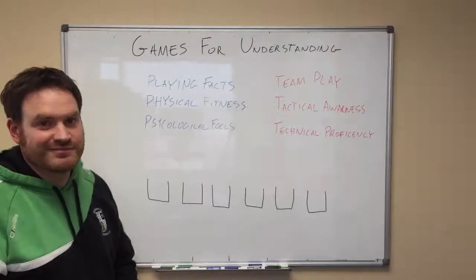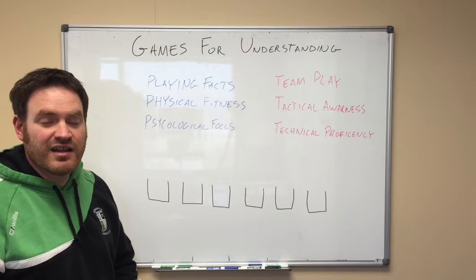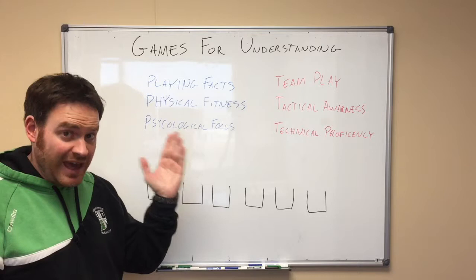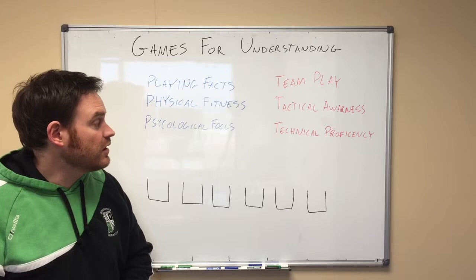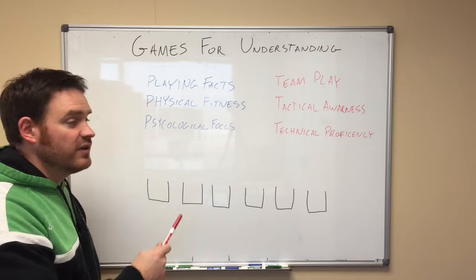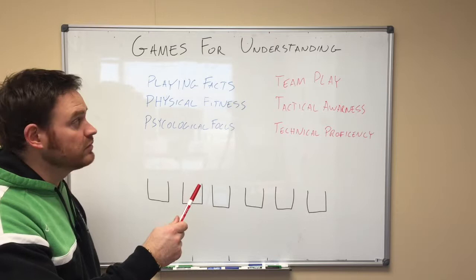The three T's and the three P's — it's how we make our players better. These are the things we're looking for in our players to determine how much they need and how much they have. Quick review: the three P's are playing facts, which is knowledge of the rules; physical fitness; and psychological focus, the mental game. The three T's are team play, tactical awareness — sometimes called game sense — and technical proficiency, which is basically the skills and your ability to do them.